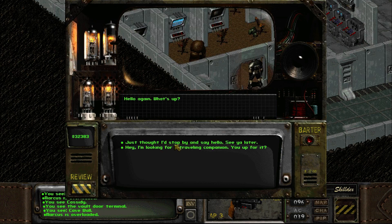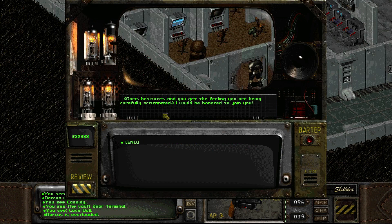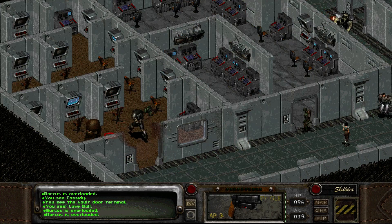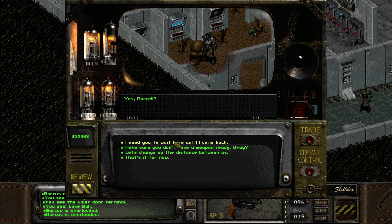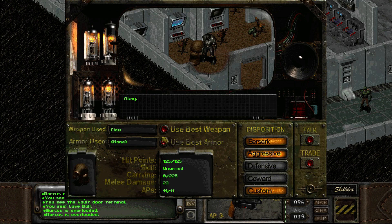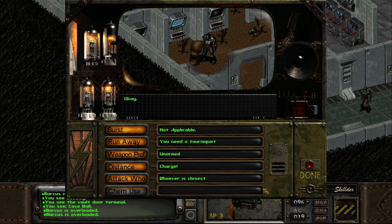Anyway, hey Goris - you up for it? 'He hesitates and you get the feeling you are being carefully scrutinized. I would be honored to join you.' That's just the game telling me Goris might have not wanted to join me. Because he's such a pal. Setting his combat settings - tourniquet, yes; charge whoever is closest; stimpaks when hurt a lot. But turns out I didn't need to go over here to do that.